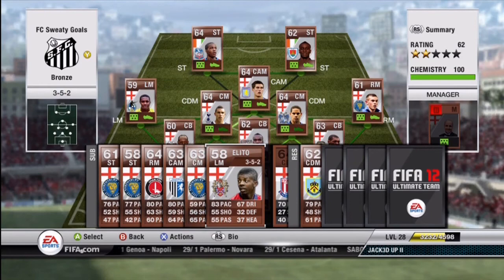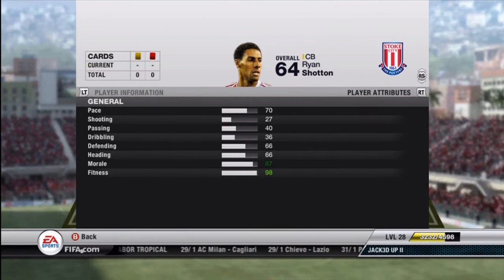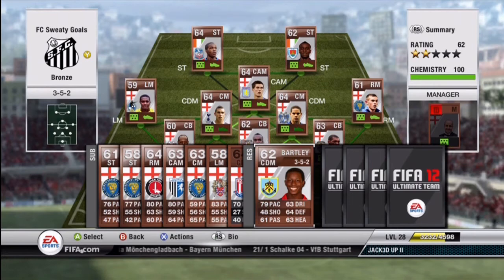Next up, we have Shotten — probably the best of the reserves. Not necessarily my favorite reserve, but probably the best. 64 overall, only cost me 950 coins, and he's just perfect for a 3-back formation. He's 6'3", 70 pace, and has 66 defending and 66 heading. Played very well in the one game I used him — I didn't even notice that Osborne was out of the game. You can never complain when a reserve starts for you and you can't even notice your normal starter is missing.